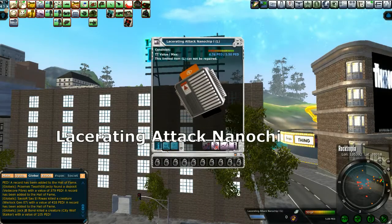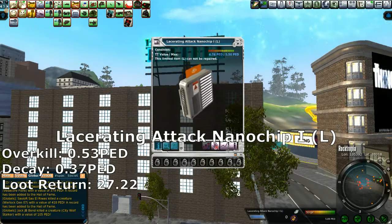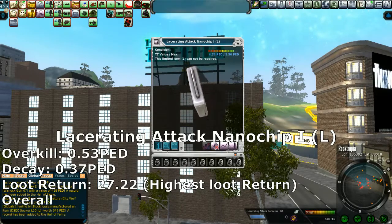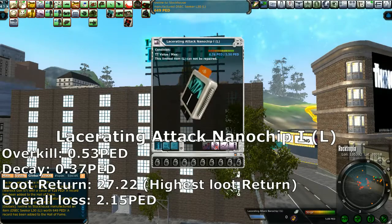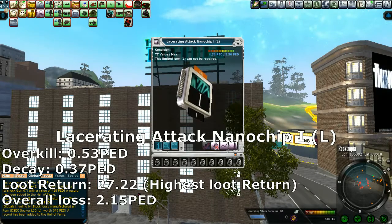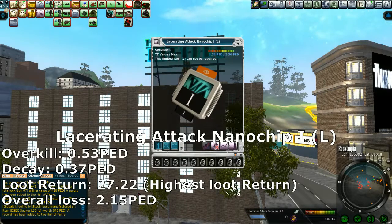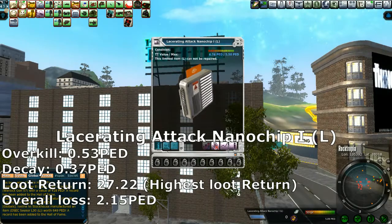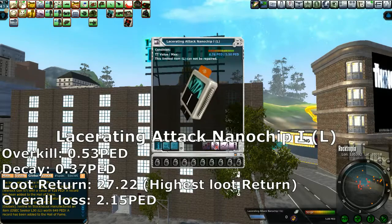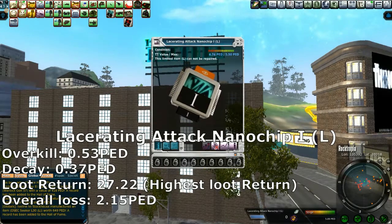There you have it. It's the Lacerating Attack Nanochip 1 that has the best overall stats of any of the weapons I tried. I'm sure there are many other weapons out there that we could try, but this is definitely the best of the ones I tried. Overkill 0.53 PED — that's the lowest. Decay 0.37 PED — the lowest. The highest loot return. I did a couple of runs, and it shows that definitely, and the overall loss is 2.15 PED for this particular run. If you're looking at markup, you might be able to simply break even. I make most of my lockpick kit 1 keys to get into this, so my return is pretty consistent. I would say my loss is probably right around break even at this point with the markup. And every once in a while you get speed medal, and that's a winner too. Lacerating Attack Nanochip — best overall of this group.